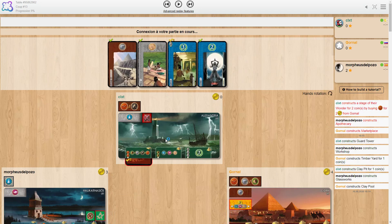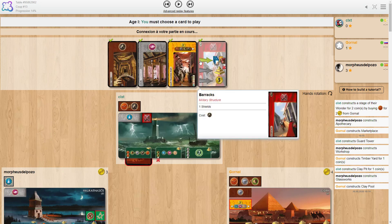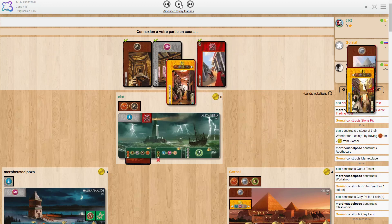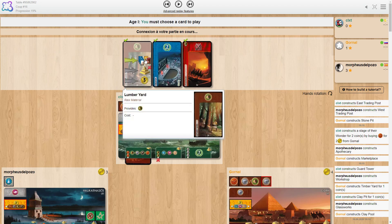Oh, pleasantly surprised. Here we can go barracks — the question is should we go Orvain right now or should we east trade? In the current situation, as much as it pains us, we should probably east trade. But I'm guessing the barracks. Why do I not go with my picks? I'm sorry, clxt, that I didn't believe too much in you.